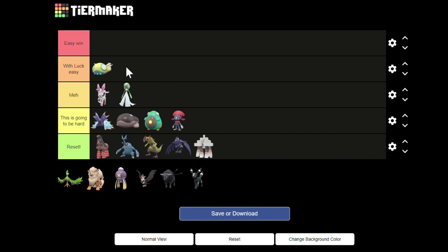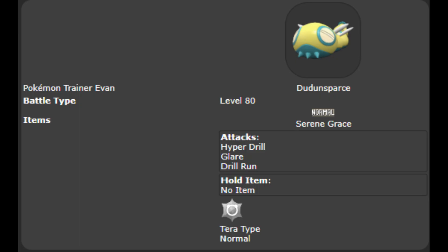The lowest Pokémon of this tier is Dudunsparce. It can inflict paralysis with Glare, and if it does that early you only need Cinderace to be unable to move for one turn and you've won. Serene Grace isn't super useful — it only makes Dudunsparce crit more often with Drill Run. But Hyper Drill is a completely useless move because Cinderace doesn't use Protect.